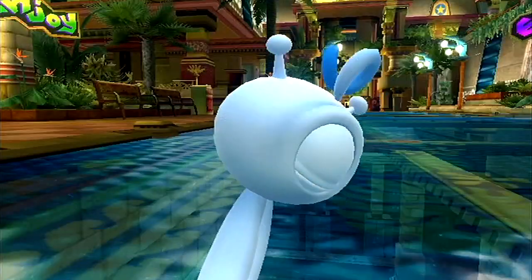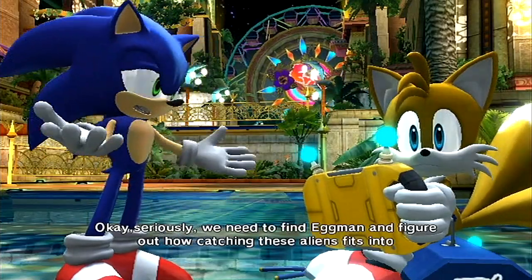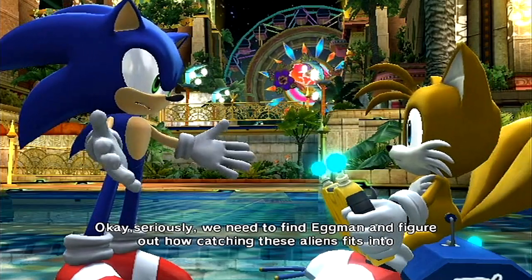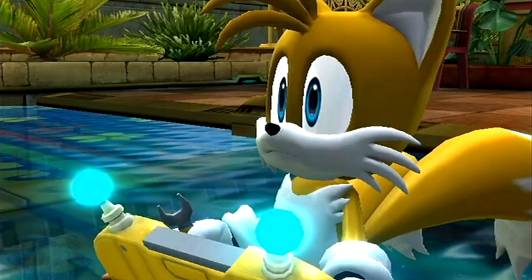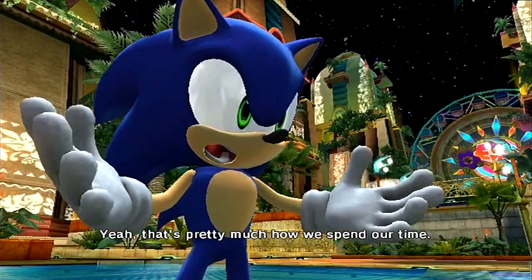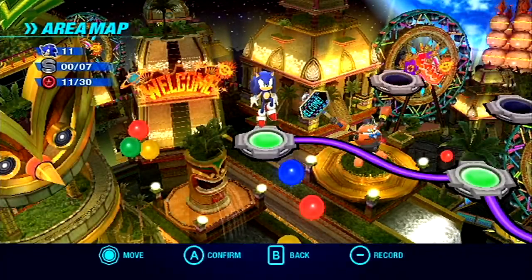A giant water god popping out of the Master Emerald, a giant lizard in space with a space colony shoved up its ass, an ancient black alien race thingy that gave its DNA to create Shadow the Hedgehog — you know, that's all totally plausible. Suspend your disbelief, asshat.